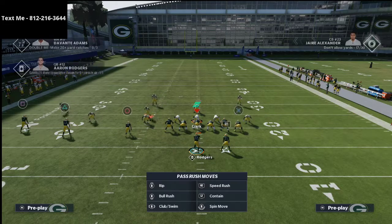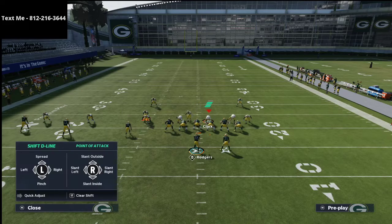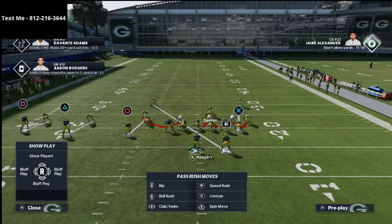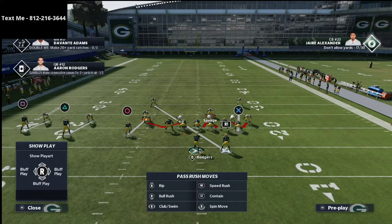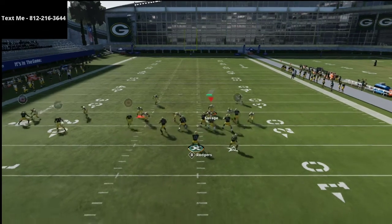When you audible to Mike Blitz Zero, it's going to man-align them automatically for you. What John Beast was doing is he was shifting his D-line to the same side as the running back. I think this is the best way to run this defense — and this was pretty much his setup. The pressure came in so fast that it was very difficult to move the ball consistently.